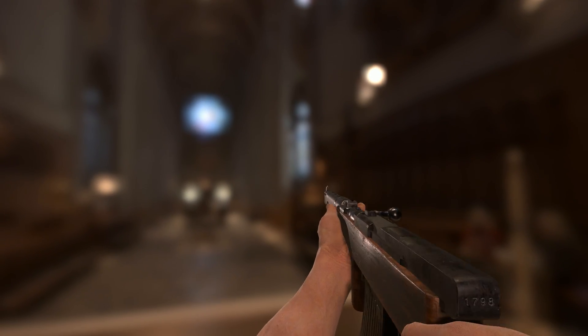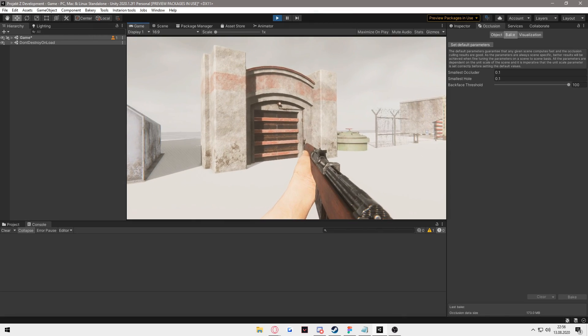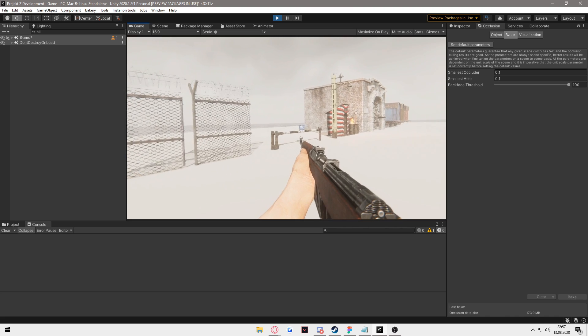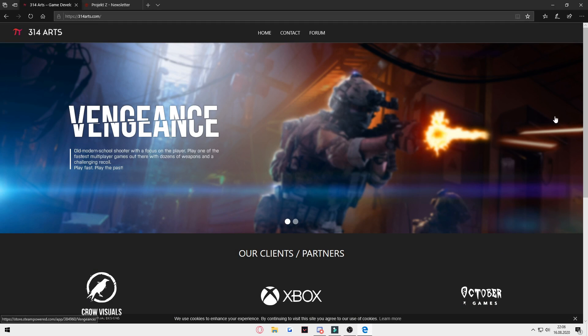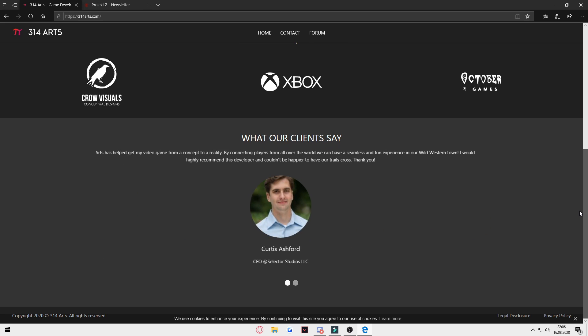Our animator Adin did a great job of working on all the weapon animations you saw in the background, with the awesome sound design of Navarro. Our 3D artist Jan also did a great job of working on new props and buildings like a lighthouse, a tunnel, fences, bunkers and more. And a big thanks to Antonio aka Schwabbo for creating the new 314 Arts website and the newsletter for Project Z.